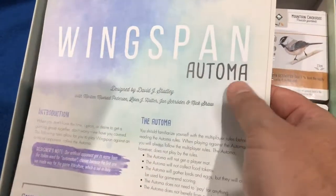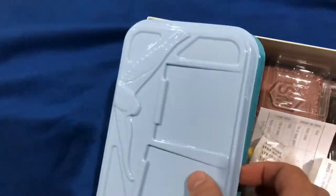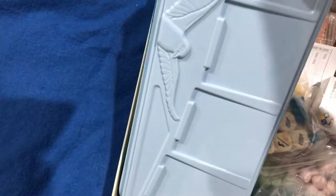There's another book — an Automa book — so this is the rules if you want to add automated AI-type players. And inside we've got a really nice plastic tray for cards, which also looks like it has room to store cards, which will be nice.